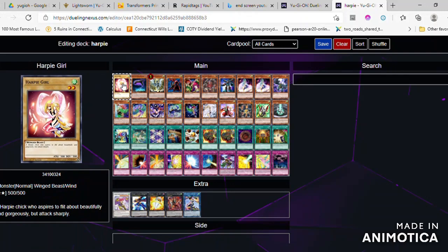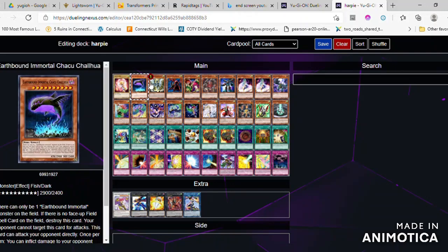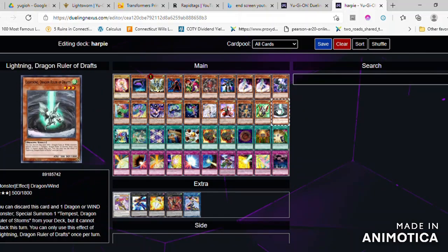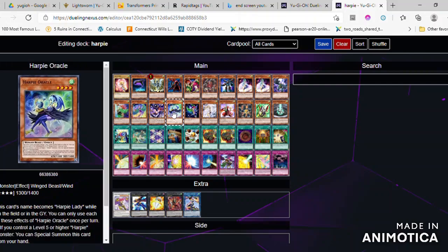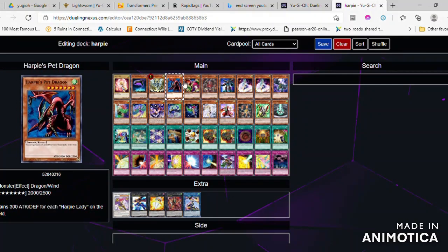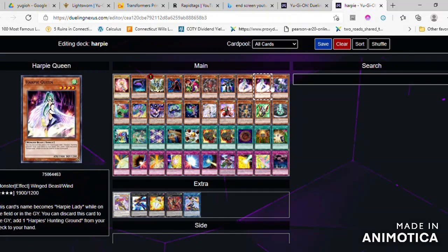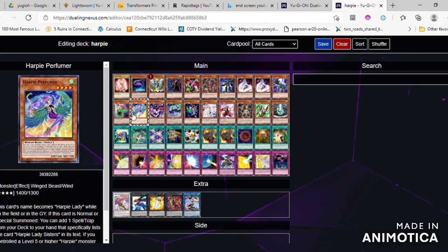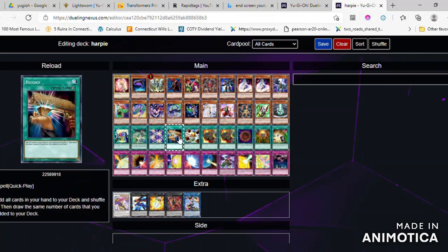Harpie's feather duster is a spell that can destroy the opponent's spells and traps. This card also boosts both attack and defense points by 500 per spell and trap on your side of the field.